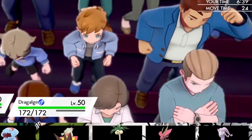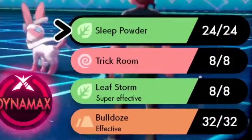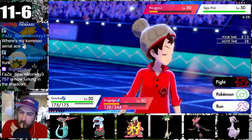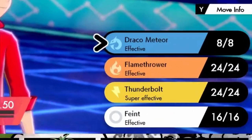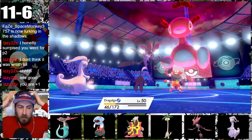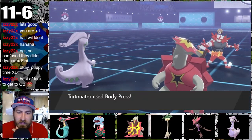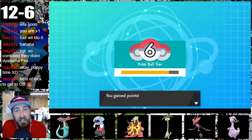One more change: replacing Exeggutor's Wood Hammer with Leaf Storm. Both are strong attacks, but since Dracology raises our special attack a lot next to Exeggutor, Leaf Storm has more potential. Gujra also got two moves replaced — Ice Beam and Muddy Water swapped for Thunderbolt and Feint, an attack that breaks the opponent's Protect to give Gujra's partner an opening to attack. This current match is Turtonator setting up with Iron Defense to raise the power of Body Press.